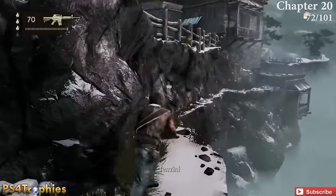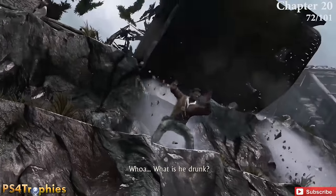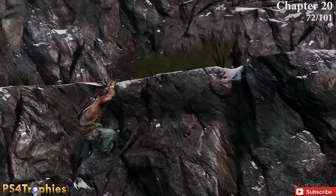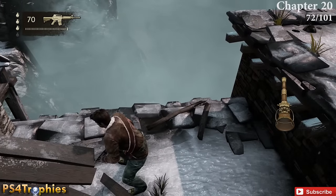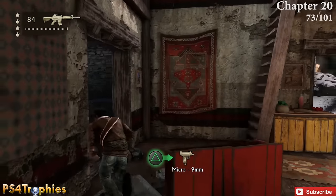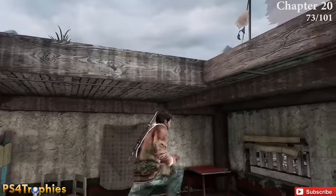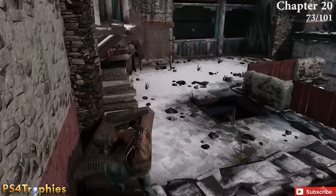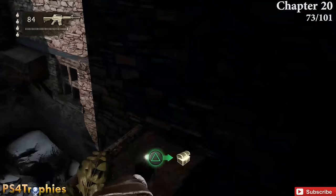The next one is when you're shimmying across here — the tank is going to try to run you over. As soon as you make it over, drop down and right there is the treasure. The last one is near the area where you're getting RPGs and shooting the tank. Go to the roof of this building — you can come up this way or take the stairs in the back — then jump across once more and there's a little hole you can drop into. Right at the base is going to be the treasure.